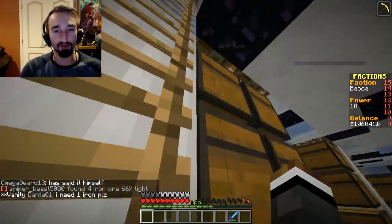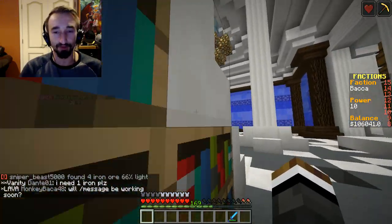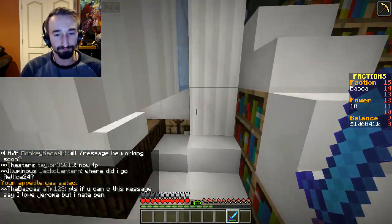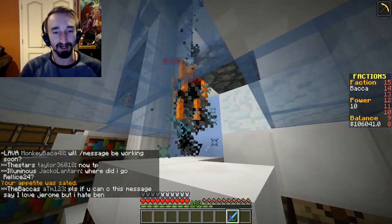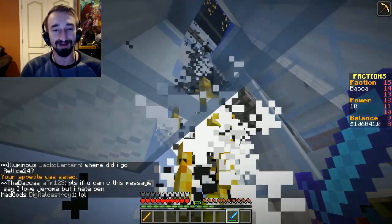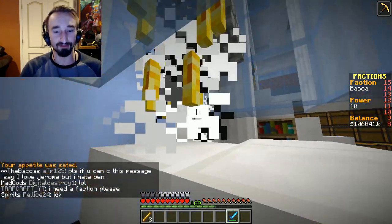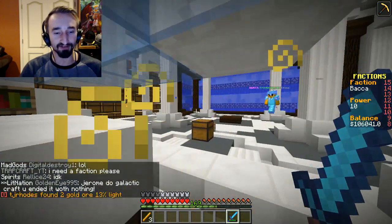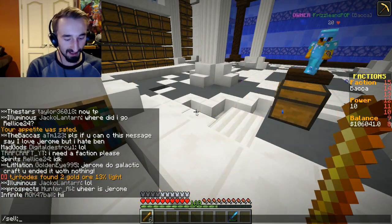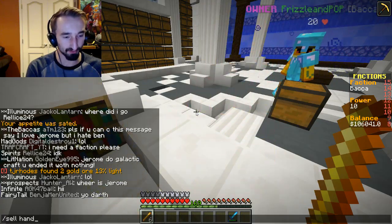That's floor number one. If we head on up to floor number two, my personal favorite, because this is where the blaze spawner is — you can actually start fighting off blazes. It's a good way to get XP and money, because every time you kill them, another one spawns in, up to the amount that you have there, which is over 2,000. You just collect blaze rods and then do slash sell hand. You get $14.50 for each of them.